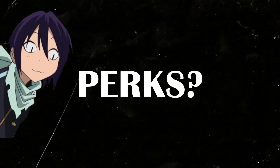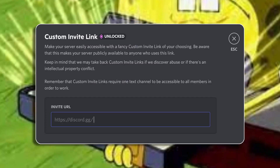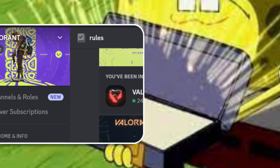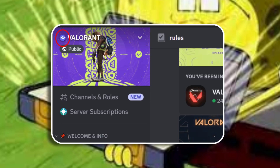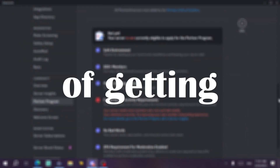Anyway, this badge actually has so many perks and benefits: vanity URL for your server, server splash images, server banner, animated server icon, a fancy partner server badge, and free Discord Nitro for the server owner.